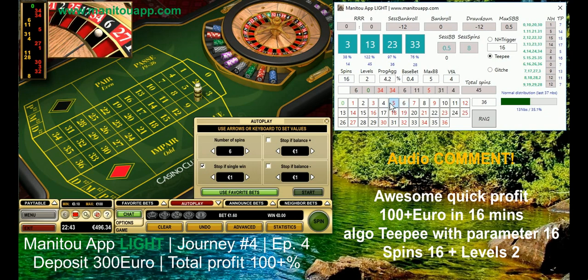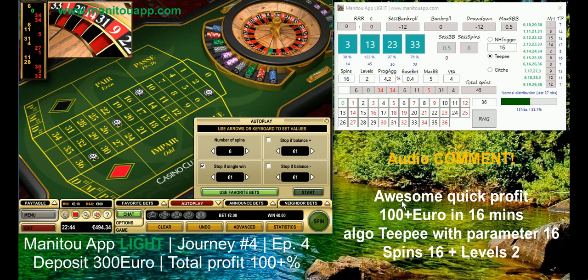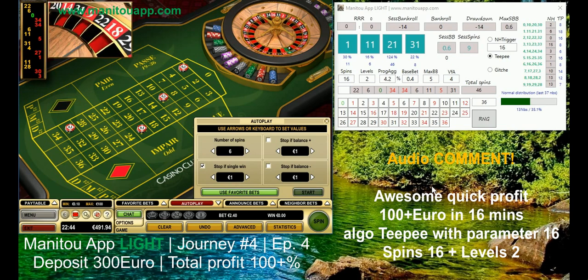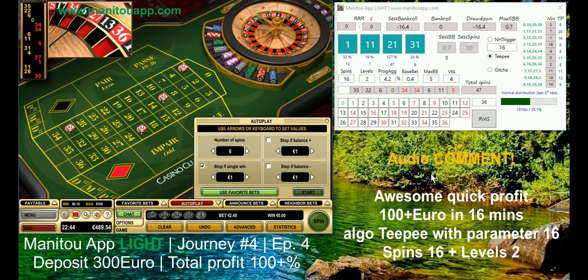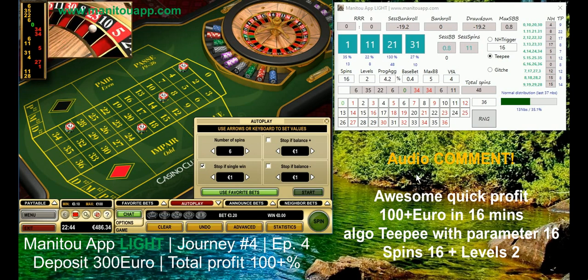The rest is quite obvious - betting on four numbers. My money management is quite different than I used with other apps like Rural Black Pirate or even Manitou App. This session I'm using spin 16 and levels 2. What is also a bit different is my progression aggressiveness is not 3.6 percent as normally, which still keeps us winning, but I increased it to a little bit more aggressive play - 4.2 percent progression aggressiveness. It looks like a small difference from 3.6, but once you go a little bit down in drawdown, your base bet is growing much faster. This video I started with a base bet of 40 cents.